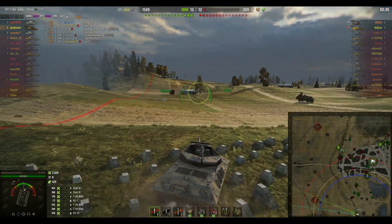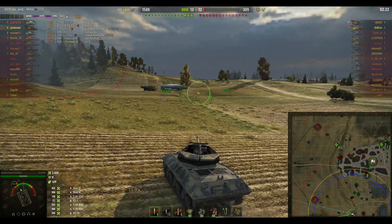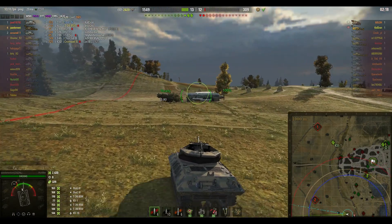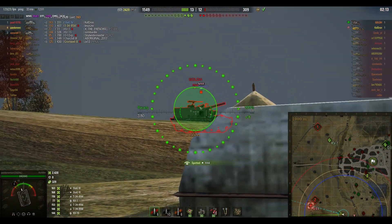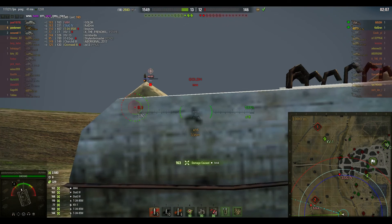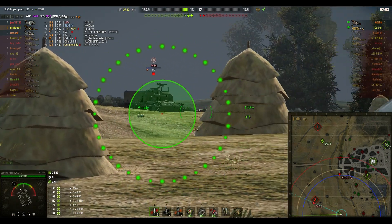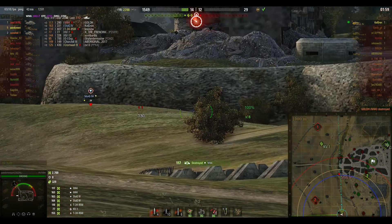There are only two enemy tanks left — the Stug and the artillery. I would do what he's doing and go after the artillery, because the Stug is on very low health. There are more hit points to be had if you can find the artillery — and there he is. Aiming in, and takes him down. There's the Stug — can we get top gun here?